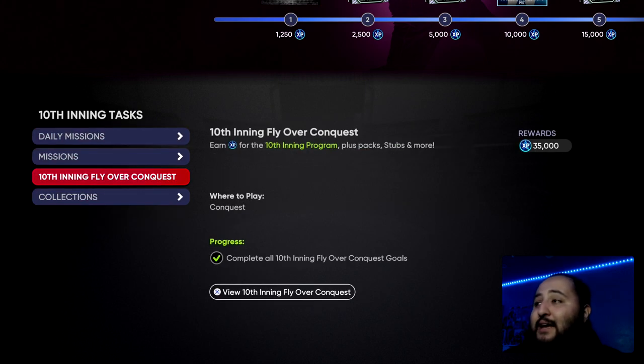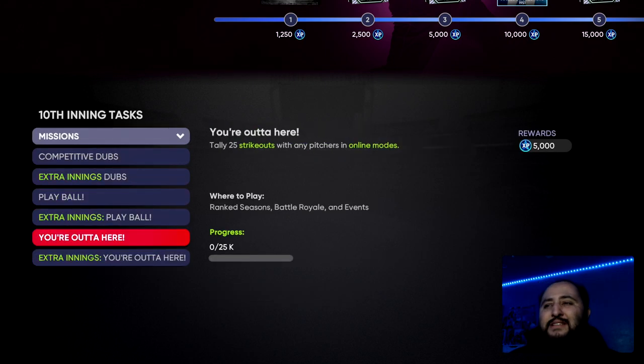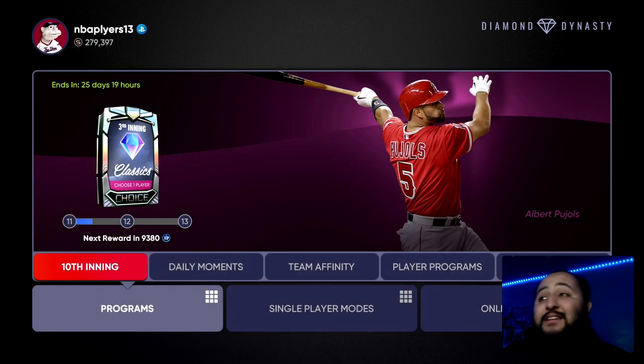You guys got to get this done — focus on your daily missions. Obviously you also want to take care of the conquest and get that 35k XP, and get your missions done as well. Doing all these missions gives you 35,000 XP. And in collections, if you guys have the three other bosses, you're going to want to do that too.